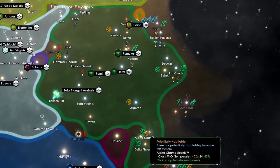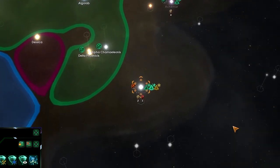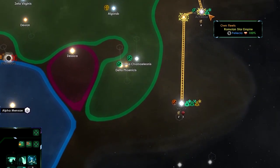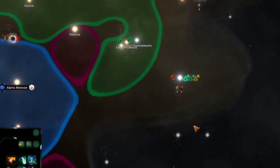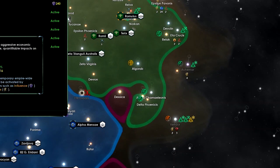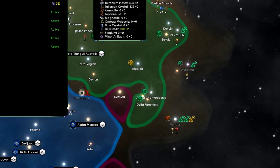Remarkable vessel. Rather than going that way, we're going to explore there — let's survey this system and then go this way. We need to do all our edicts again: the farmer festival, farming subsidies, production targets, and capacity overload. Unfortunately we can't do the health reforms yet.